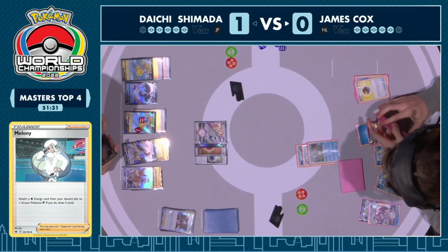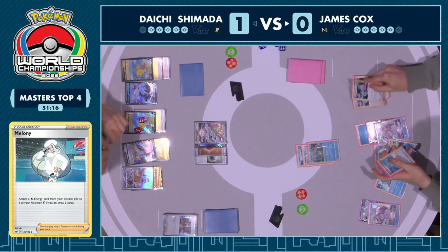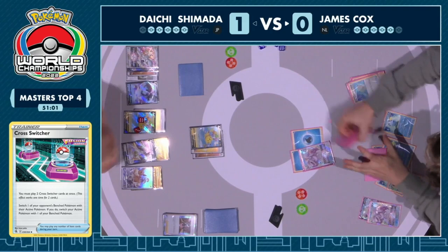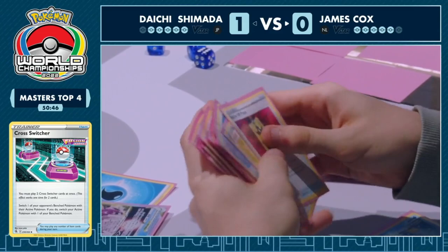Shady Dealings grabbing the Cross Switcher — it seems James wants to go after the Eevee. Thunderous Awakening is going to slow down the entire strategy. Even just for one full turn, if it gets established, you won't have access to water Pokemon's abilities. The Star Portal was already used, Radiant Greninja is out of the running. Interesting line — very smart of Daichi to split the energies onto the Flying Pikachu. However, the prizes line up very well for James, who's going to go after this Flying Pikachu V. Taking it down puts exactly three prize cards for Daichi.